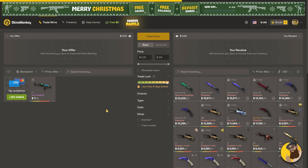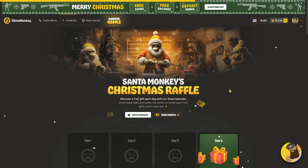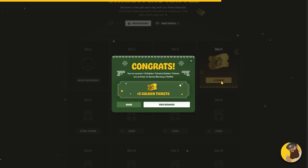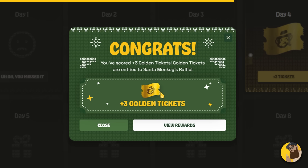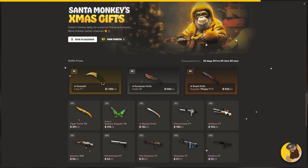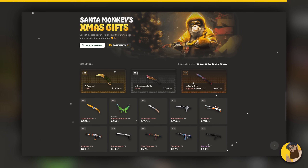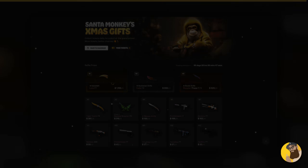And if you trade, even if it's just $10, you get more gifts. Also make sure you take part in Santa's raffle event calendar, available at the Christmas event page. Open a new door every day for a chance to win bonuses, XP, or tickets for a massive 13-skin giveaway. Hurry up though, because this event only lasts until January 8th. Click the link down below to Skins Monkey and their Christmas event.